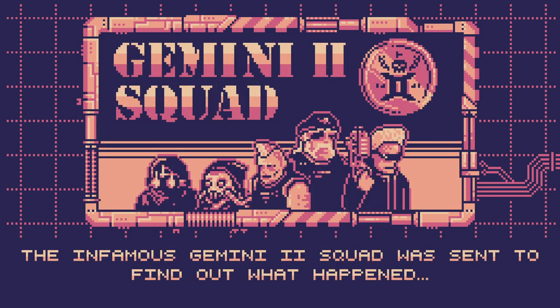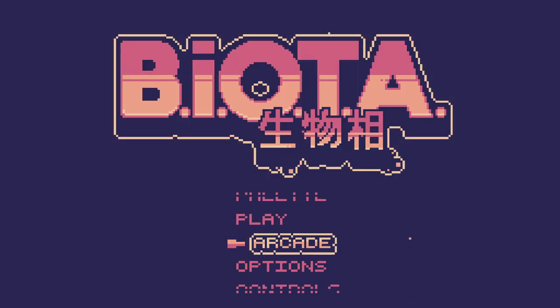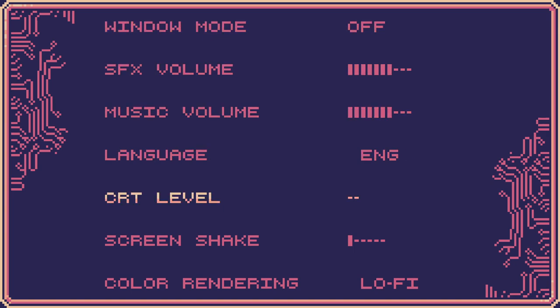The infamous Gemini 2 squad was sent to find out what happened. And we're going to see — is that us? Do I need to press A? I do. Alright. I see that they use the other keyboard... What are we called? Control layout. COT level. Oh, that's cool. Yeah, got it. Alright, that looks good so far.